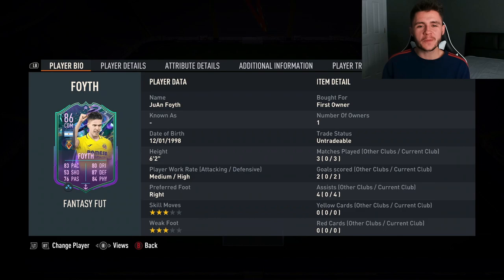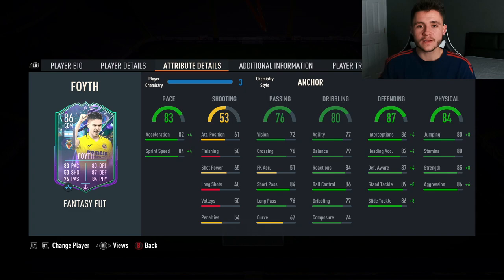And there you have it ladies and gentlemen — using the new Juan Foith Fantasy FUT card in three games of FUT Champions, he managed to pick up two goals and also four assists from the center defensive mid position, which in my humble opinion is a great return. To complete the card it is eight wins in squad battles or rivals. You have to score a couple goals, get a couple assists, and also assist with a cross in three games. For that you're getting a very very good card and I highly recommend you go ahead and complete the objective. The anchor chemistry style makes him lengthy and I think that's the best option for the card.